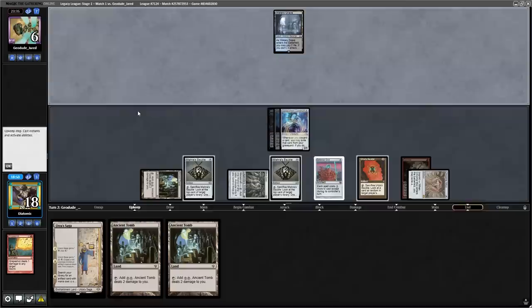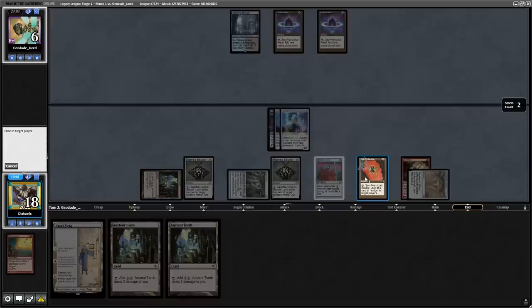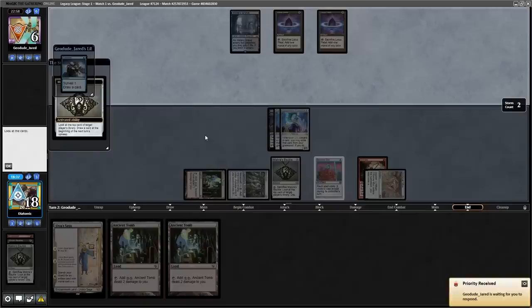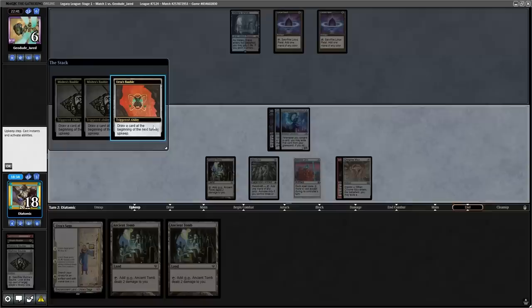If you noticed the key mistakes I made to not kill my opponent on turn 1 here, let me know in the comment section down below because this deck is so complicated. What is good though is that my opponent can only play 2 Lotus Petal and pass back the turn. This is because Echo of Eons destroyed their hand that they chose to keep and gave them 7 random cards, which clearly aren't great. We Urza's Bauble the opponent and it shows us that they have Force of Will at hand.